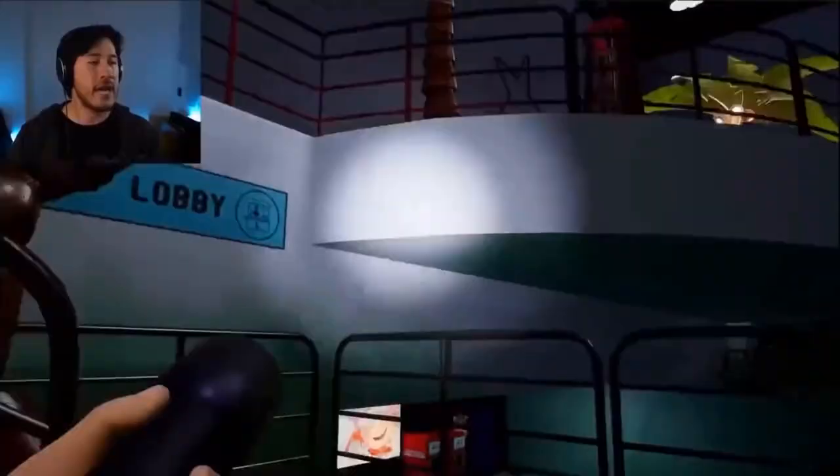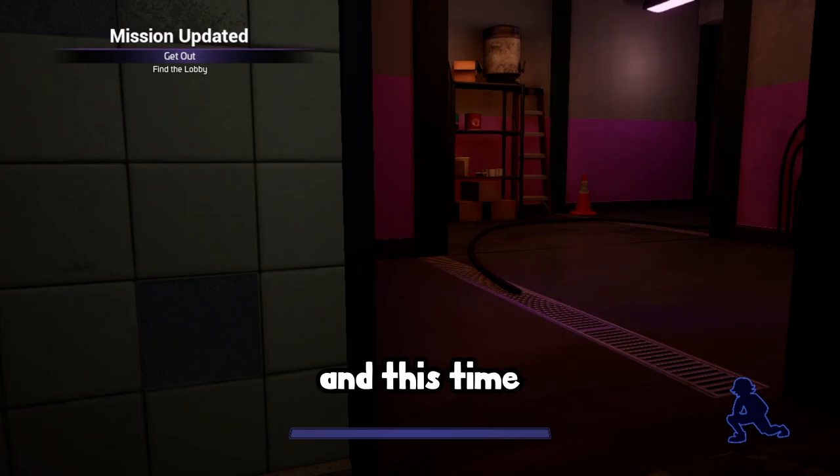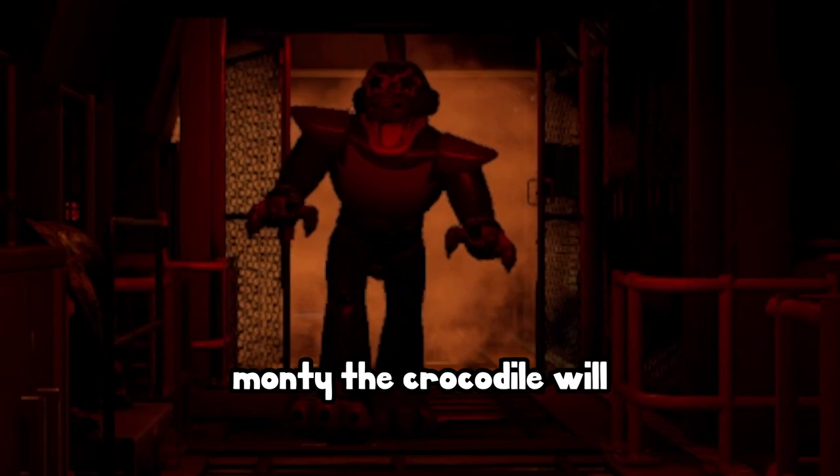We exit Freddy's room, sail out past Vanessa, and this time sneak past the garbage-eating turkey. We enter a chase sequence — fun fact, Monty the crocodile will actually match your speed during this quote-unquote chase sequence. However, once Chica shows up, you do have to haul ass up the laggiest flight of stairs known to man.